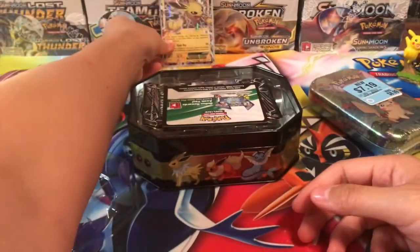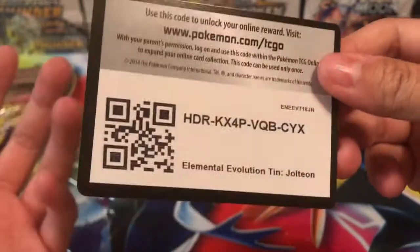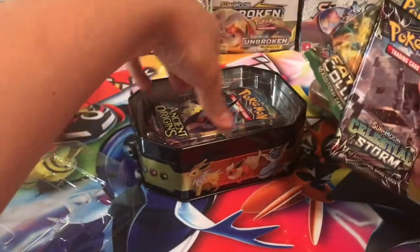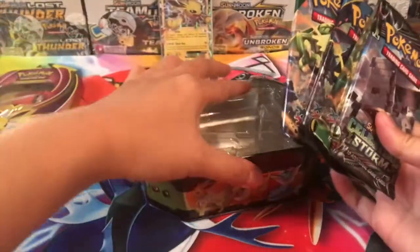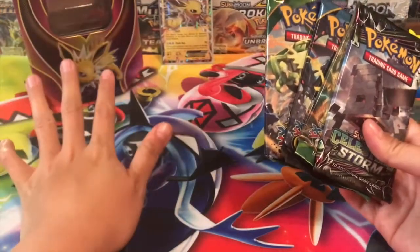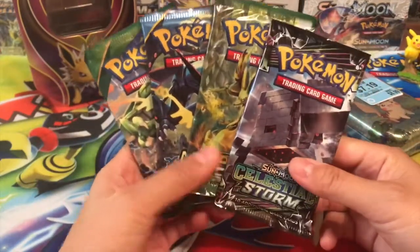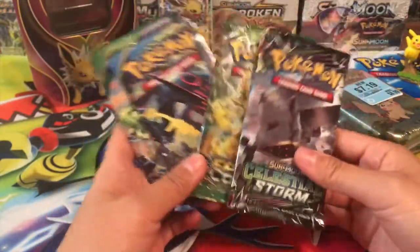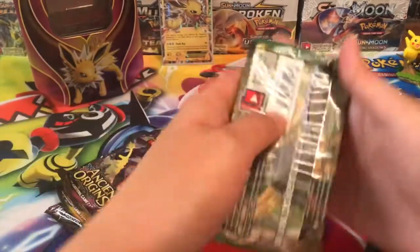I thought when I first saw it that they repackaged it, but if they're elemental evolution tins I guess they exist — let me know in the comments below because I was a little confused. I think it's a tin they made but it could be repackaged. Anyway, we got Fates Collide, Ancient Origins, and Roaring Skies packs, and we'll end off with Celestial Storm.